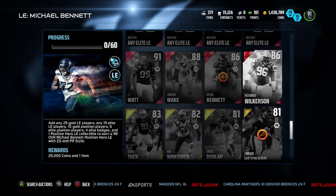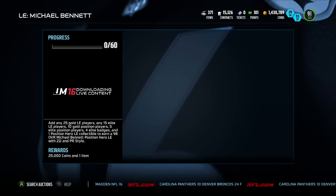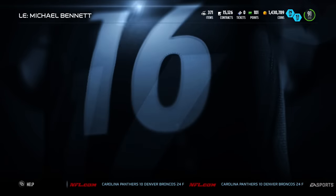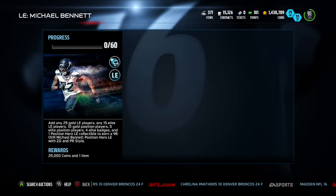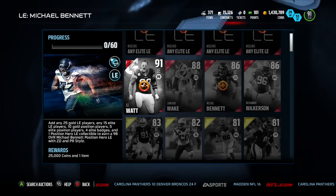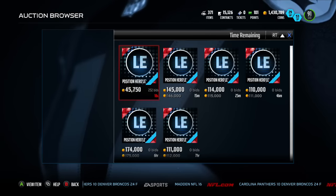You got JJ Watt, Cameron Wake, Muhammad Wilkerson, and a 91 overall Calais Campbell. Calais Campbell is not going for that much — 70,000 coins. That's not that expensive. I thought his price might be super high; that card is kind of hard to pull. I've pulled a ton of Pro Packs and have not pulled a Calais Campbell or a JJ Watt. The prices are fairly cheap, and that is a reflection of how terrible Michael Bennett is. Michael Bennett is trash.